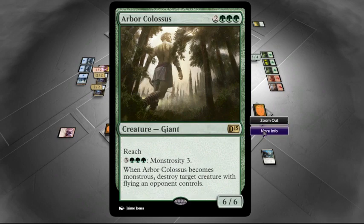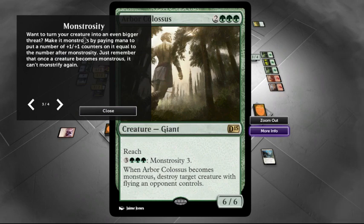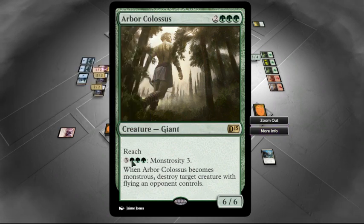What is this — Reach, Monstrosity 3. When Arbor Colossus becomes monstrous, destroy target creature with flying an opponent controls. Wow! Want to turn your creature into an even bigger threat? Make it monstrous by paying mana to put a number of plus one plus one counters on it equal to the number after monstrosity. So 3 — but remember, once a creature becomes monstrous it can't become monstrous again. You can pay 6 mana to make it a 9/9 instead of a 6/6.